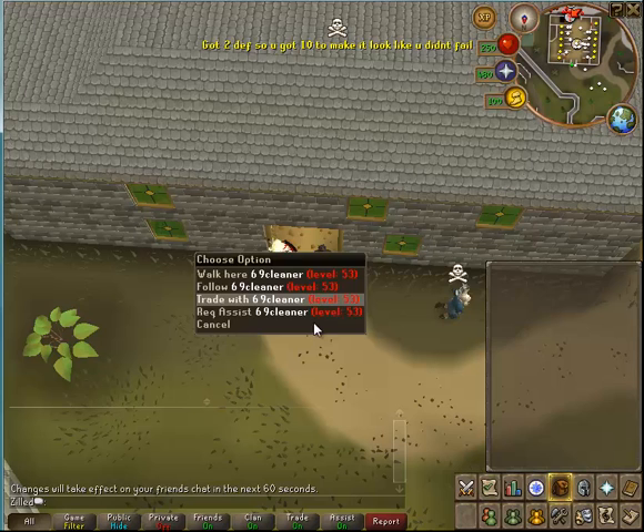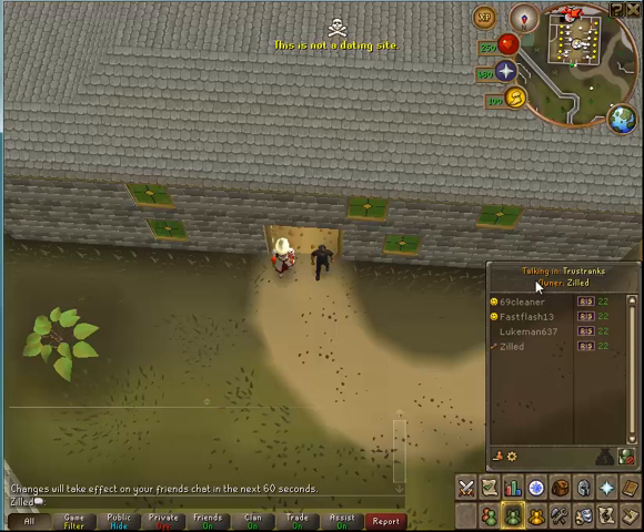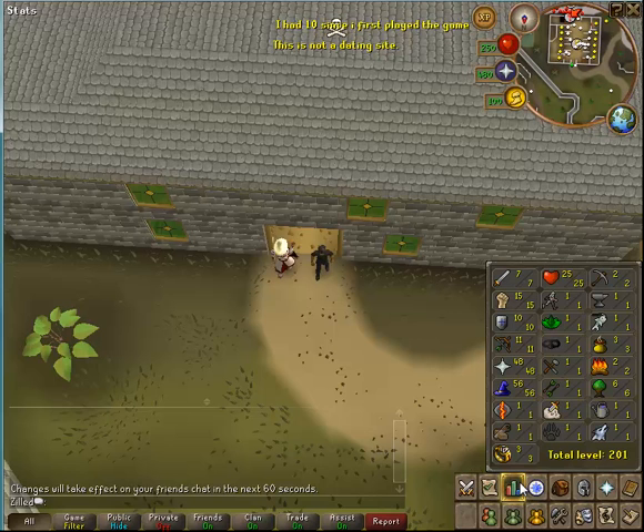This guy standing next to me is 69 Cleaner — pretty cool name, not going to lie. He dices with me a lot. He's not a host, he's actually just a dicer. He decided he wanted to be in it, so I let him be in it.